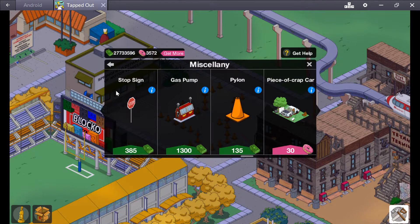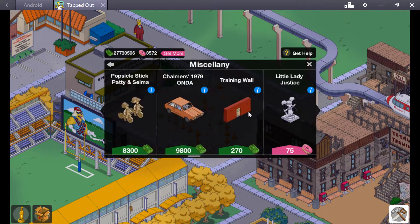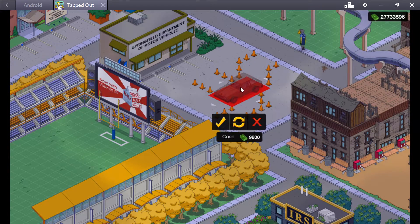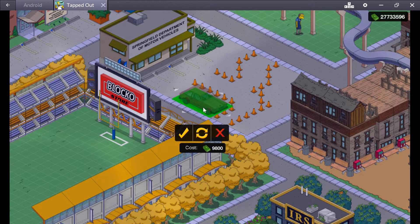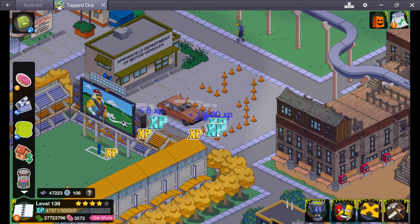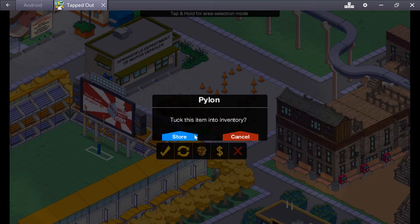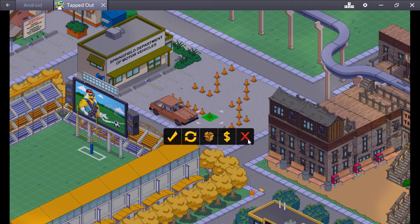And then we're just going to go back into the store and find a Honda Civic. Where is it? There we go. I call it the Honda Civic - I don't know why I call it the Honda Civic. Oh it won't fit, I'll put it there instead. And just remove these cones here. Sell. Sell. Sell. Just like that.